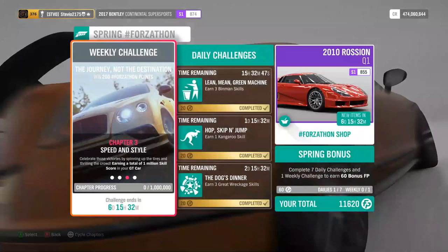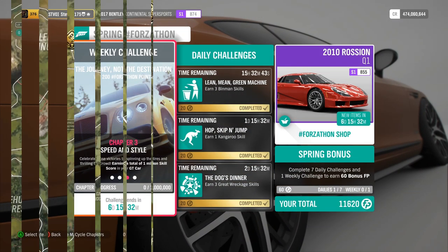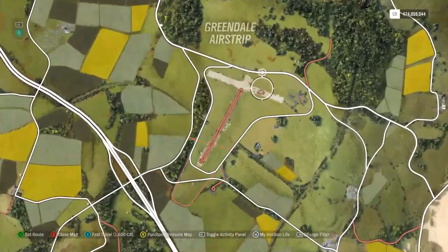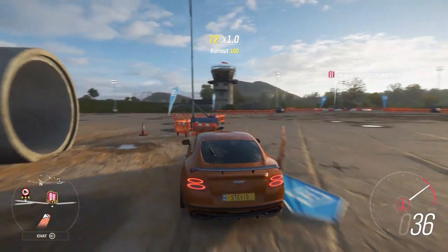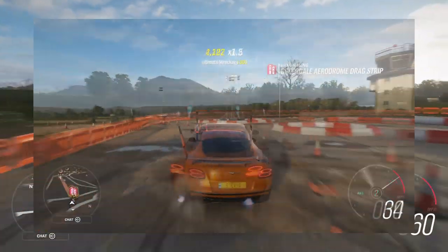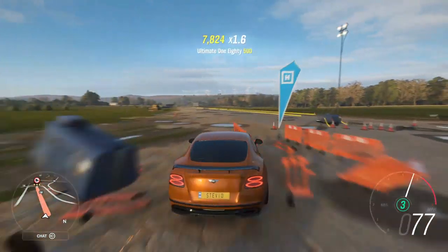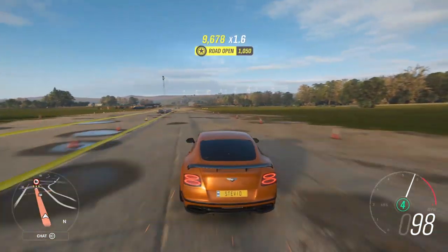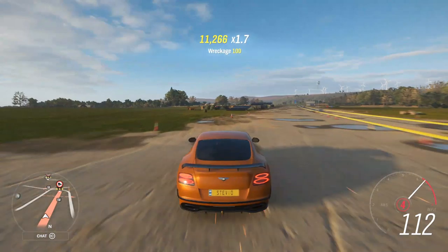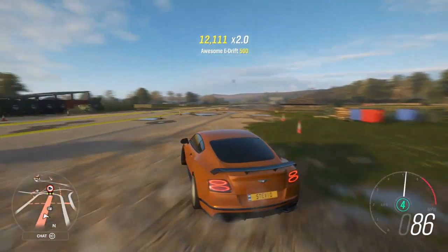Chapter three is the big one — the one we're going to focus on. You need to earn one million skill score to complete it. My favorite and what I think is the best spot is the Greendale Airstrip — you just saw the location on the map. To get one million skill score, you need to get 167,000 skill score and multiply that by the 6x multiplier from your Car Mastery, which gives you the one million.